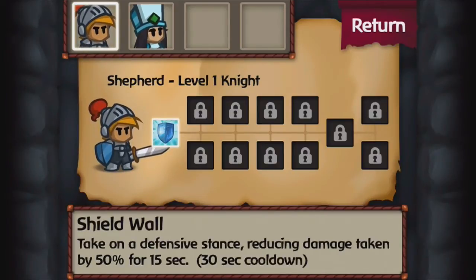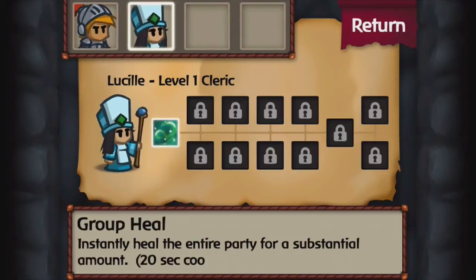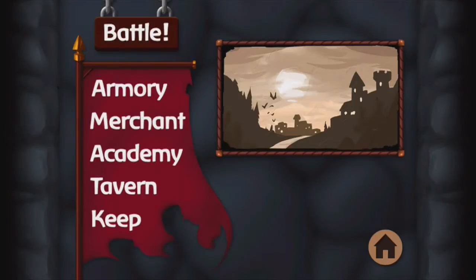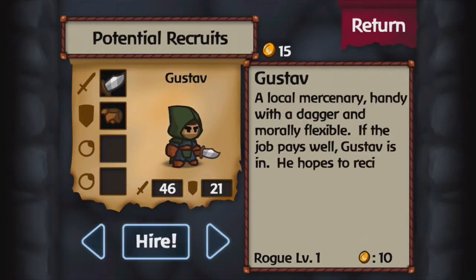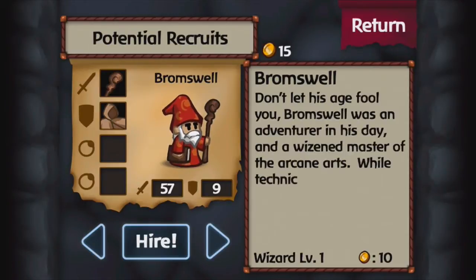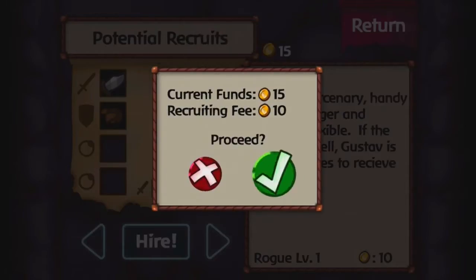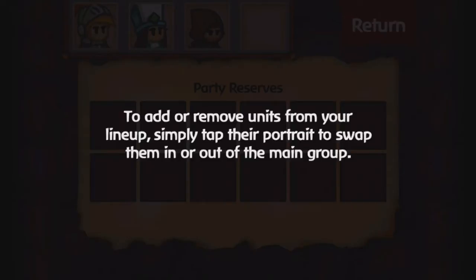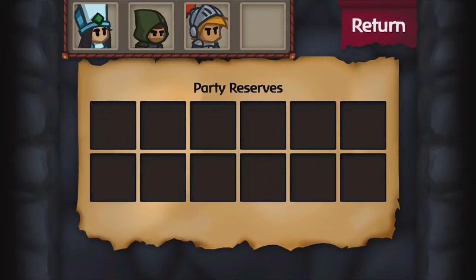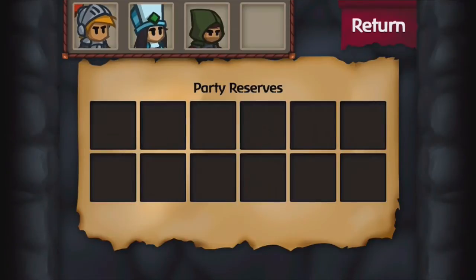This is the academy, where you get to equip more skills. You can only equip skills once you reach every five levels. She has a group heal, and the knight has the shield ability which basically reduces damage by 50% for 15 seconds. This is the tavern where you can recruit people. Right now there are only two potential recruits, Gustav and Bromswell. I'm going to be getting Gustav, who is a rogue. Bromswell is a wizard, but I prefer the rogue for now, although I won't be keeping him long.